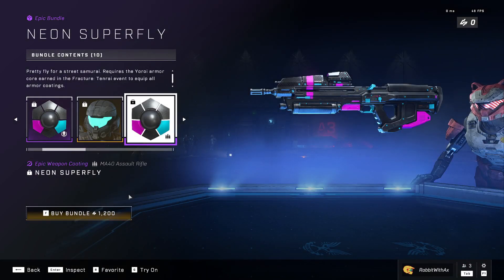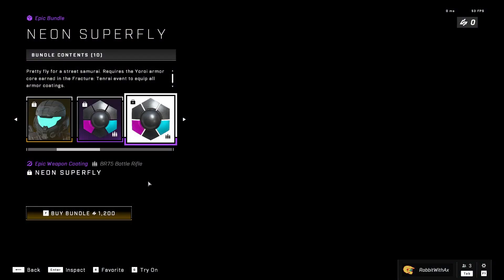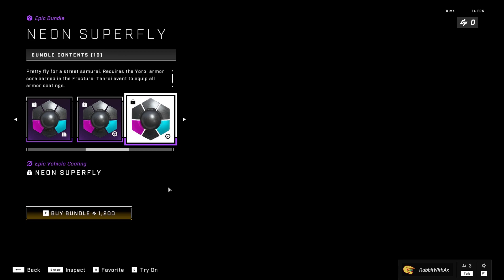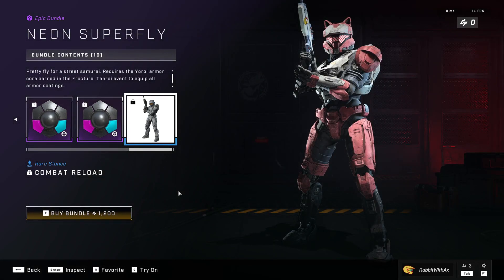Neon Superfly for the MA-40 and BR-75. And then a Vehicle Coating for what appears to be the UNSC Vehicles — I assume it's going to be all of them, but we'll just double check to make sure. And then the Combat Reload Stance.